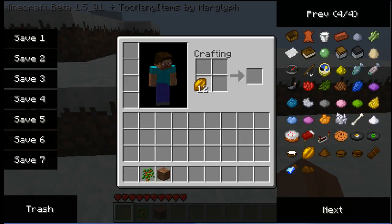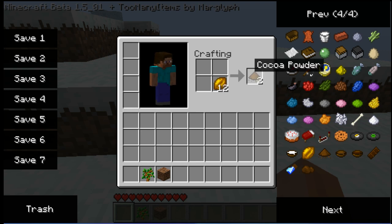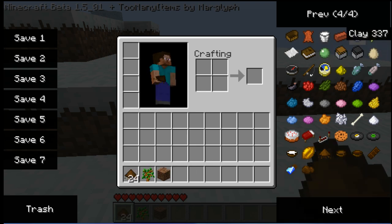We've got them now. First of all, you want to make some cocoa dust. So you put your cocoa fruit into any square on your crafting table and it gives you two cocoa dust powder per bean.